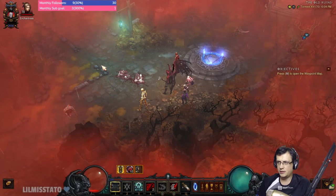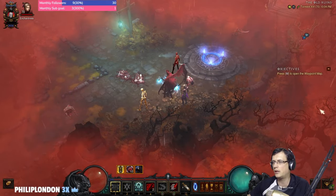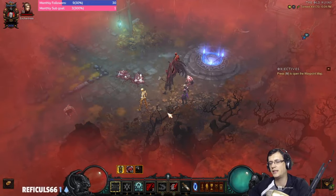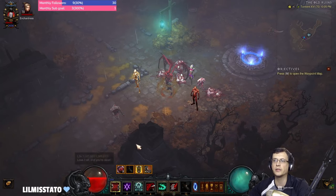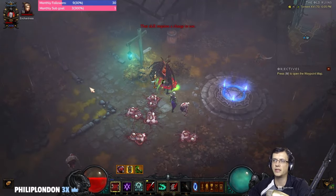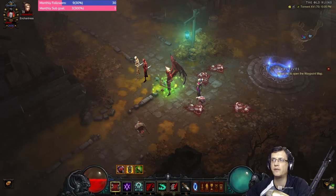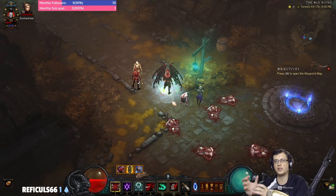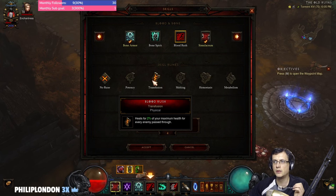Pylon-wise, the most useless is the Channeling pylon — we don't use essence at all. It only helps by giving infinite Blood Rush so we can maneuver easier when in trouble. Whenever your health starts going down, Blood Rush here and there. Remember: when in a big pool doing your cast, always watch your health. Once you feel health going down to half, do a small jump still within the pool — it changes position to avoid ranged projectiles, and because of the Transfusion rune you heal 2% maximum health for every enemy you pass through.